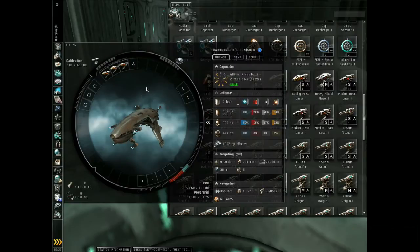Drag the weapons you would like onto your fitting. I have my three pulse lasers. Now, if you would like to group these, it's very simple. I'll show you how. And you can make multiple groups, but first I'll show you how to group all of them at once.